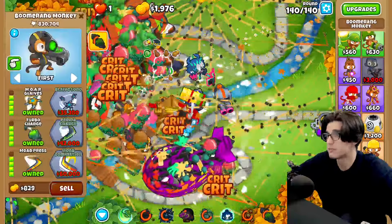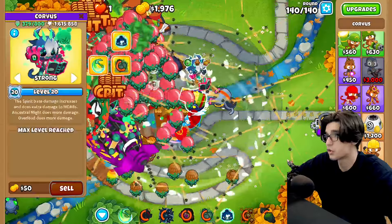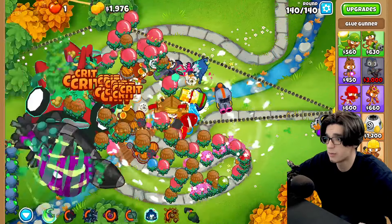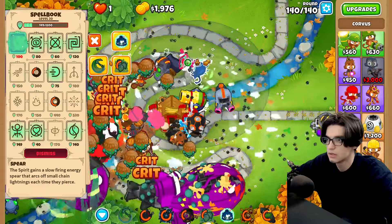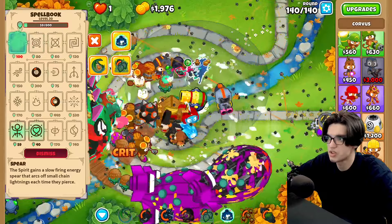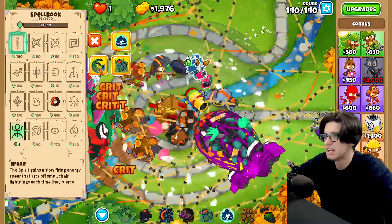It's better to be safe than sorry, even though this guy takes care of grouped balloons too, and so does the bomb shooter. He's got 1.2 million which is kind of lining up with Corvus a little bit. The glue gunner isn't doing any damage, but he is helping out. We got the regular bloonarius down — that's great. Just one problem — everything else. Let's pray we get some balloons in Corvus's range because I want to soul harvest so I don't have to not have spear up.